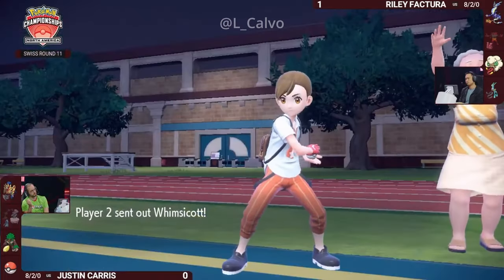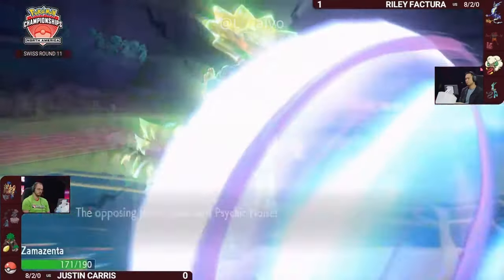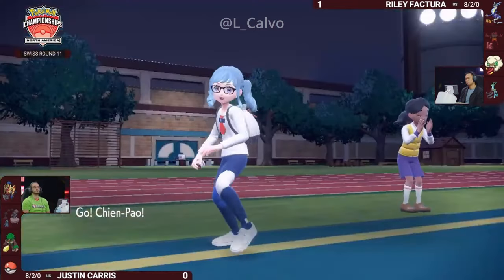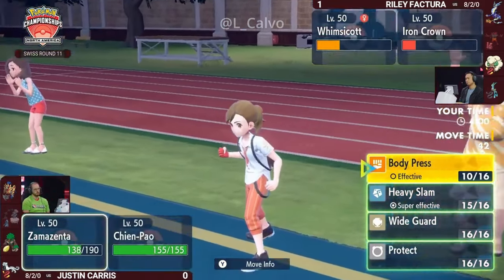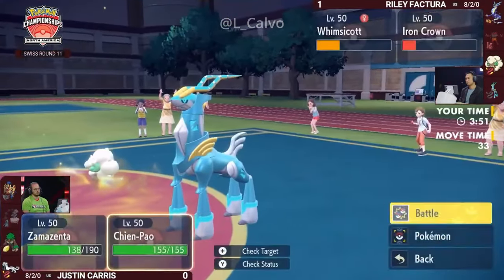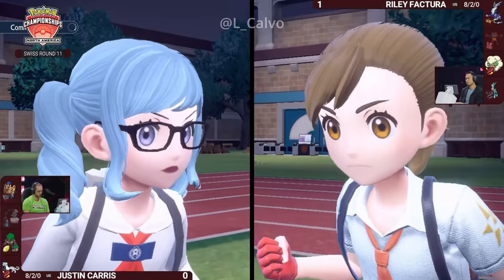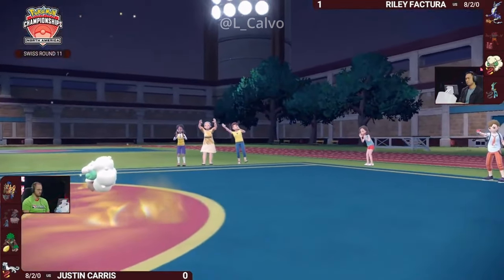No speed control left on the field for Justin as Thunderous is finally knocked out. But what Zamazenta does is a big deal — Body Press into Iron Crown is almost enough for a KO, but it just barely hangs on. Minus two Psychic Noise really doesn't do too much to this Zamazenta, which is still sitting pretty. However, the Eerie Impulse is also no longer an option — if Iron Crown swaps out, Riley's two very strong special attackers will be at neutral special attack for the rest of the game. Chien-Pao is now in range, and you have to worry about Sucker Punch.